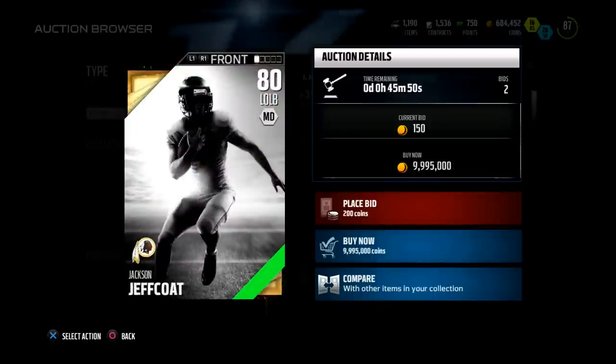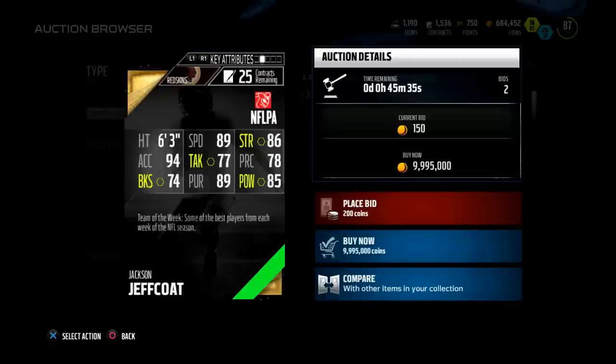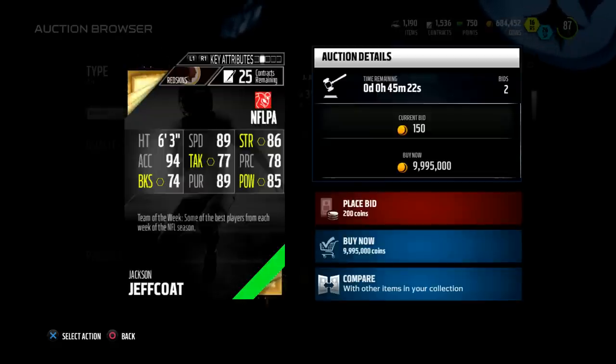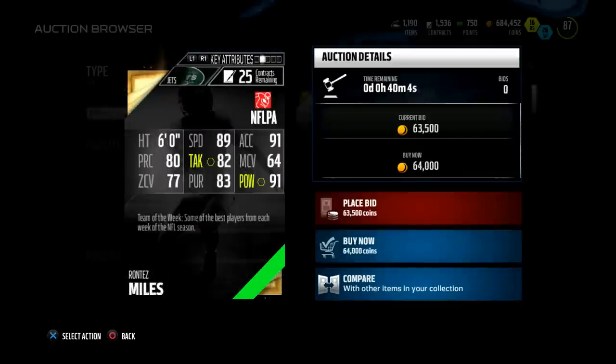Next up, Jackson Jeffcoat — another card that doesn't have an image, I don't know why these cards don't have images. But he's looking good to me: 89 speed at the defensive end position, crazy fast, 94 acceleration, 74 block shed, 77 tackle, 85 power move, and 86 strength. Jeffcoat has been a beast since high school, was a beast at Texas, and apparently had a pretty awesome preseason to earn this 89 speed outside linebacker card.